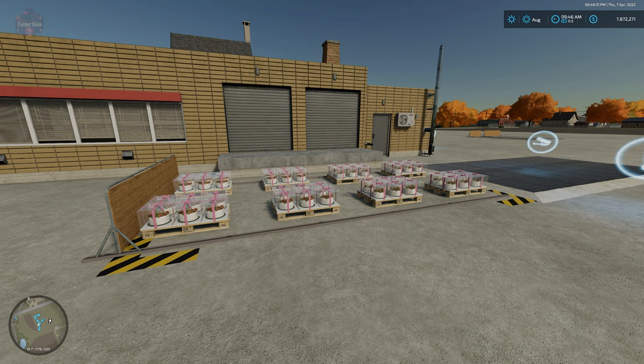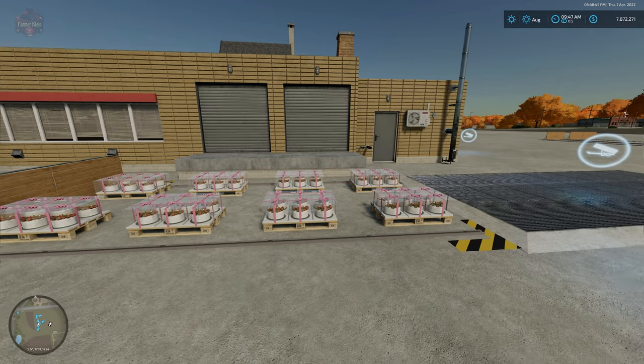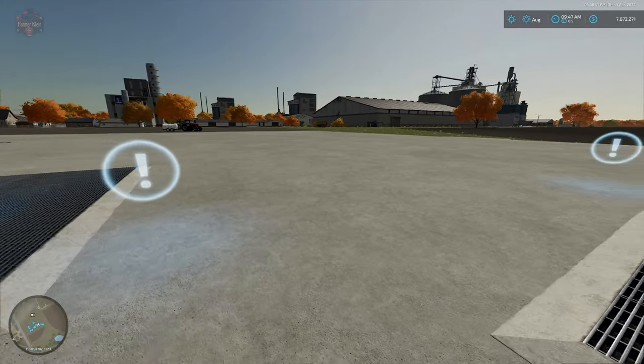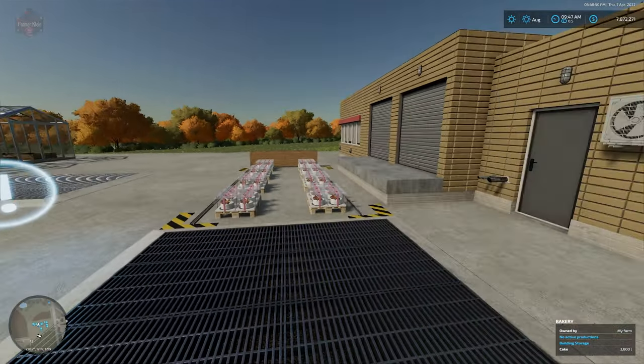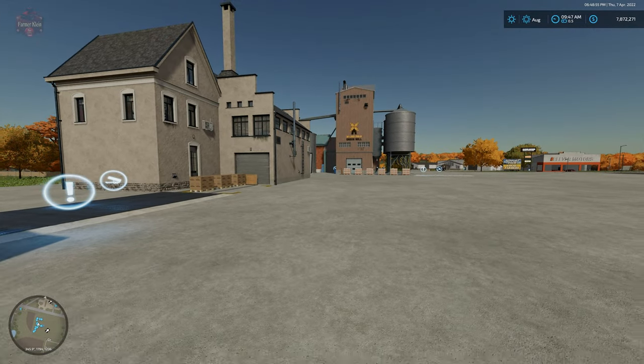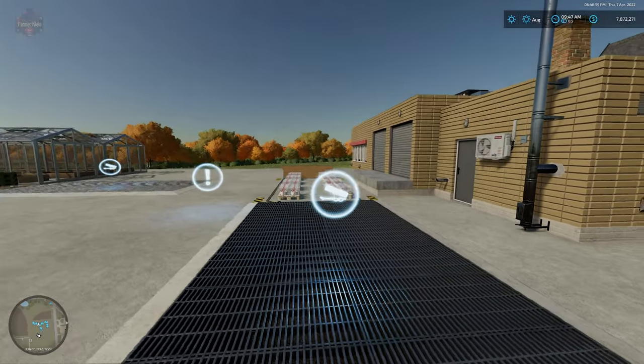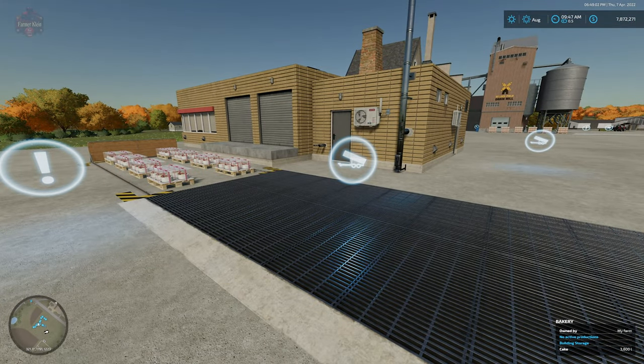I can sell these cakes with the click of a button — I don't have to do anything. And I don't have to incur the auto-selling penalty if I configure the bakery, greenhouse, tailor, or grain mill to sell my products. I can just click a button and it will push them to this sell point and sell them automatically. Let's watch this thing work.